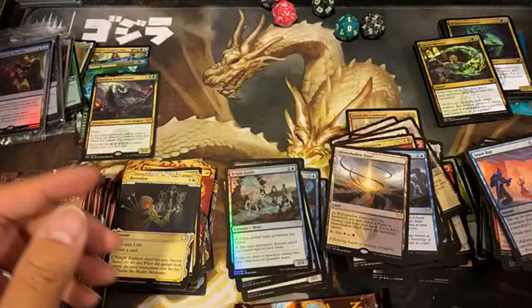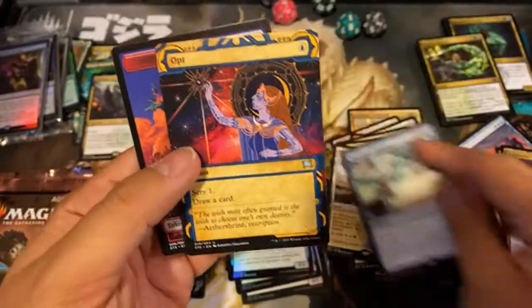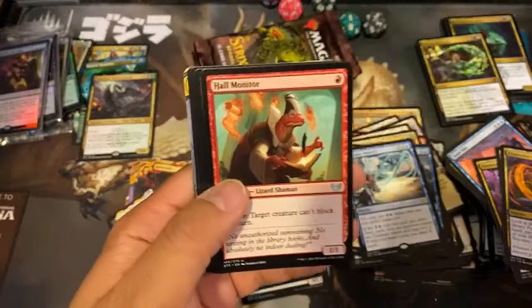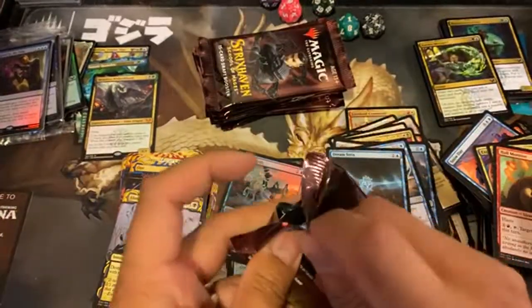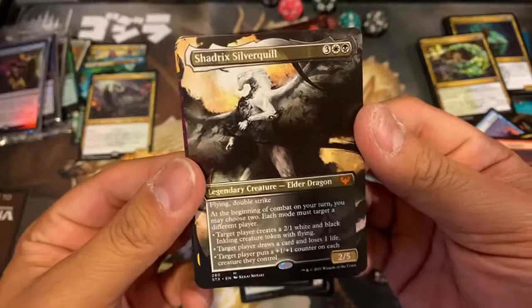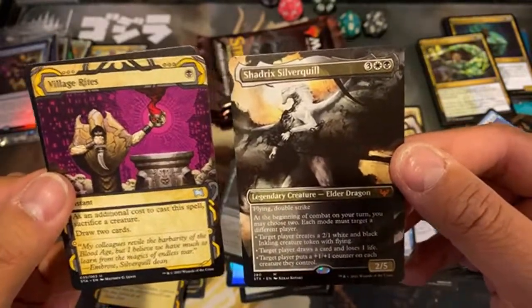Revitalize — gain 3 life, draw a card. And a Kelpie Guide foil. Last pack of the pre-release, then we got 10 more packs to open up. So far I'm really liking the set. Ingenious Mastery and another opt. Let's open up the extra packs for Mr. Zach and see if we can pull some more hot cards. Dream Strix and another Eliminate. We pulled one foil so far out of a regular drop — not too bad at all. Ooh look at that — a mythic borderless Shadrix Silverquill! There's your dragon. That's a nice pull — and Village Rites behind it.